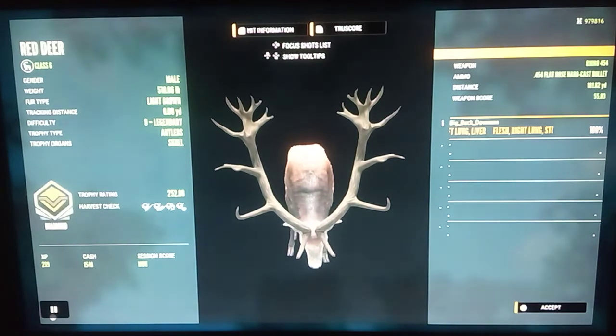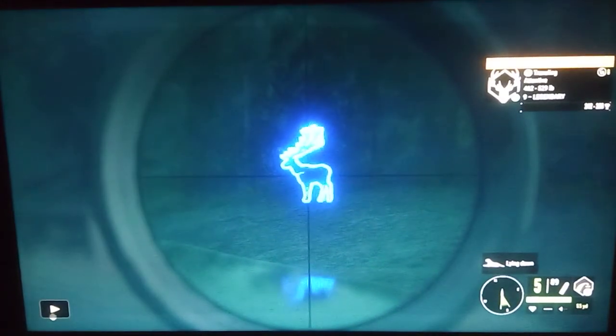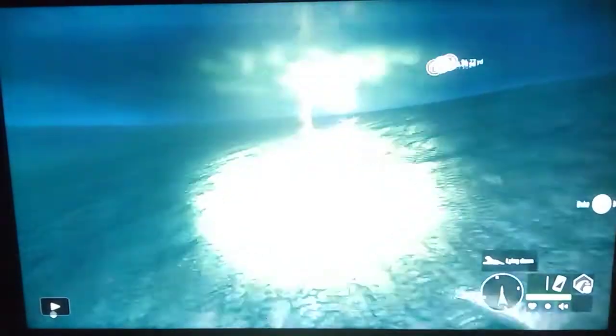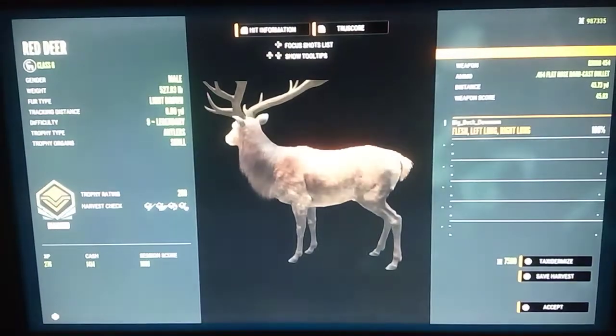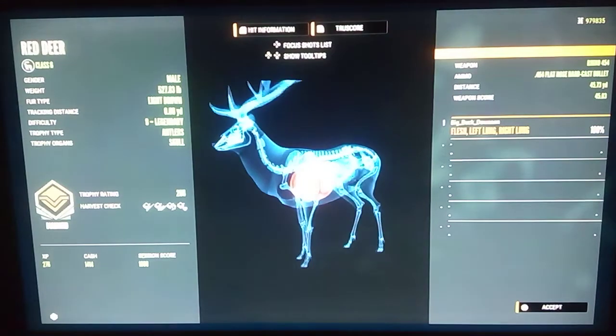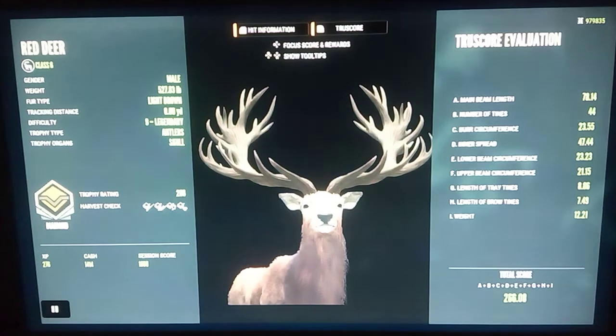Right here we have another level 9 red deer and this time it's big rack. We smoke him there with the 454 as well and he goes under the water and dies — he actually stayed under the water because this is the lake where you can walk under the water. He scored 266, almost max weight, about a little more than a pound under max weight. A big diamond red deer — 266, I think it's my second biggest diamond red deer ever.